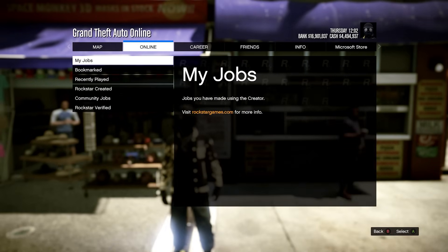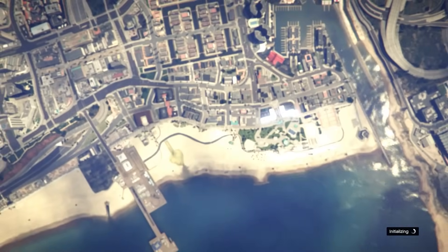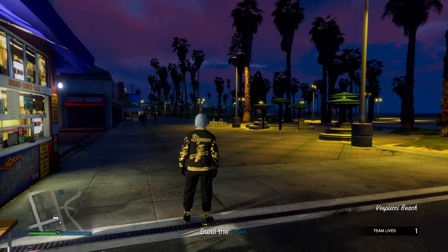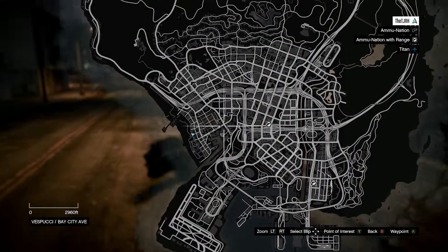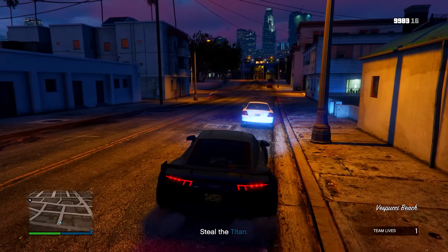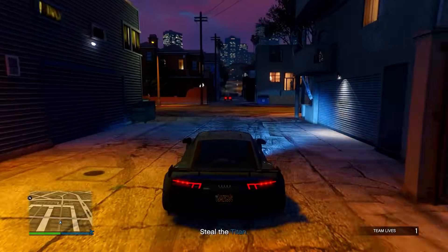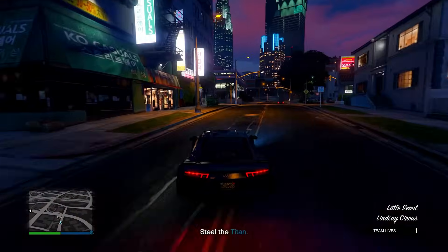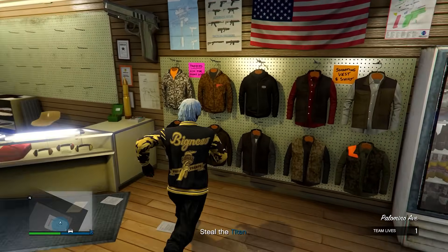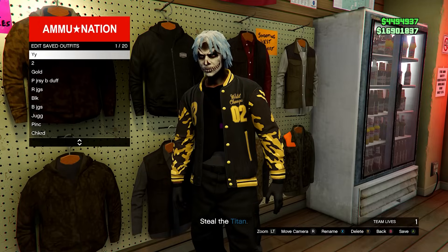Now open up your pause menu, go to online, jobs, play job, Rockstar created, gold missions, and start up any mission. In the mission, you should notice that your mask and your helmet has disappeared. So if it has, just go to an ammunition store in the mission. If your mask and helmet didn't disappear though, restart your game and try this again. Inside of the ammunition store, go into any menu and then save this outfit in slot number one again — overwrite the save — and then quit the job using your phone.